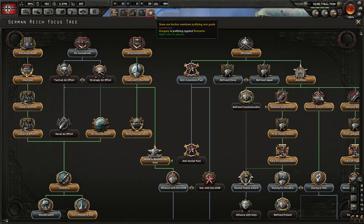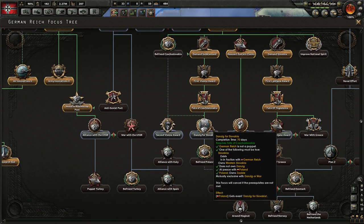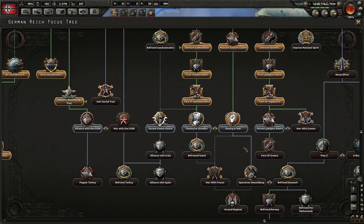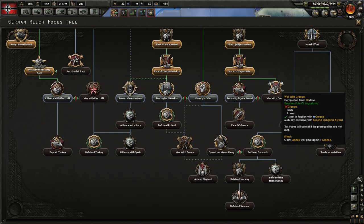There are faction members justifying war goals — Hungary is justifying against Romania. Yeah, that's a bit of a shame. So I can trade Slovakia for Danzig and then befriend Poland, or I can go Danzig or war. War with Greece requires the Fate of Yugoslavia. Greece would typically be a war with Italy or something.